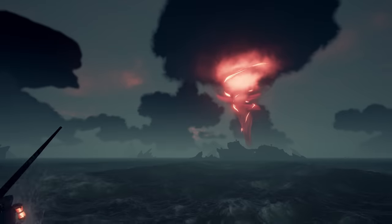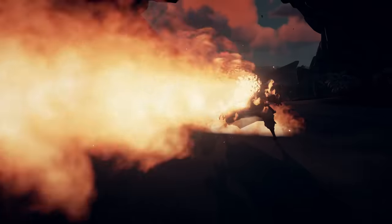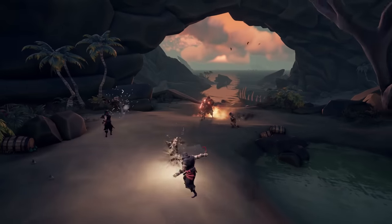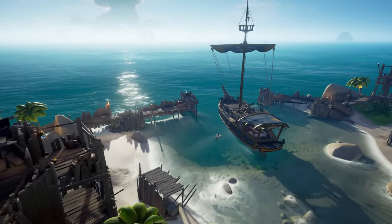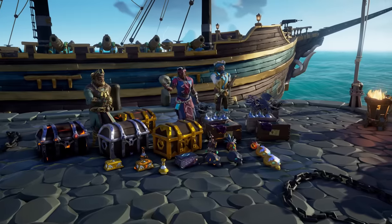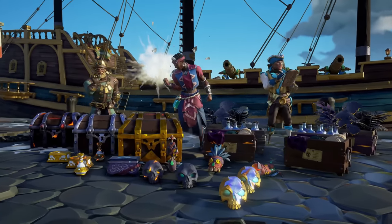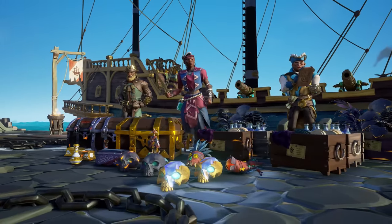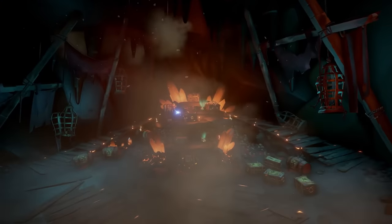Seaforts, Shrines, and Treasuries are in this category too. The world events are the exact same as we've seen before — they play the same and are balanced around the crew size, just like from the Season 9 changes. There is a slight difference: if you dive to a world event, the loot will be specifically the new loot for the trading companies based on which faction you dived with. For example, if you dive as a Gold Hoarder, all the loot will be for the Gold Hoarders. Naturally occurring world events still contain the same loot as before.